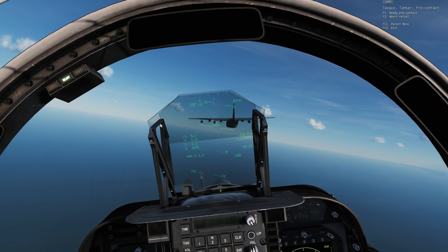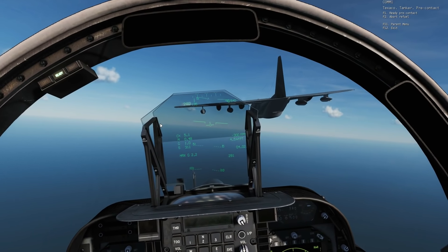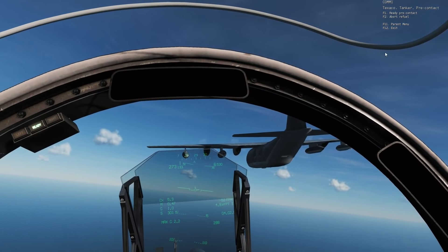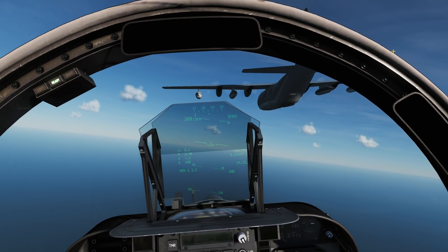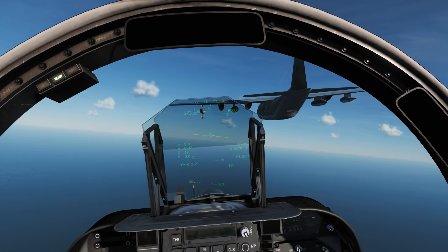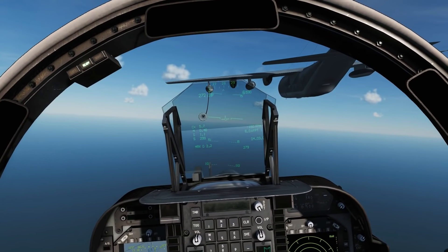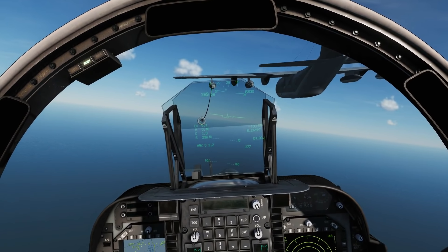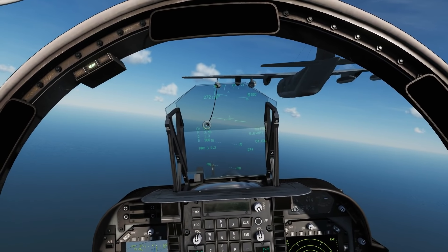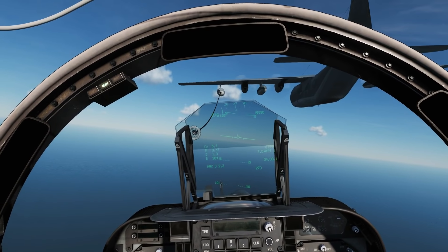We're going to move into formation with him, about 100 feet behind. Okay, I think that's close enough. Now we're going to speak to him again — 'Ready, free contact.' He's going to give us a boom now. You can refuel two at a time — we often do on missions, left and right simultaneously. Now we're going to wait for the boom to extend fully. Okay, it's ready.